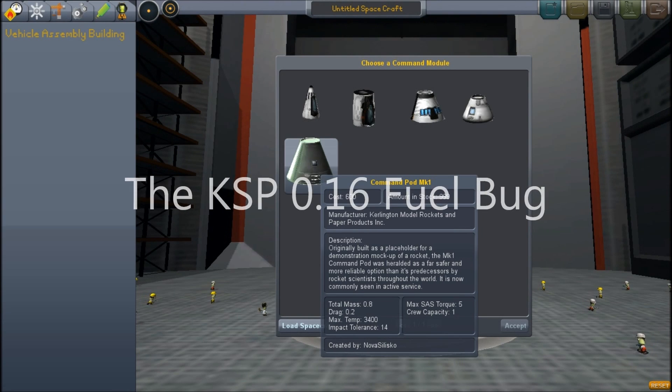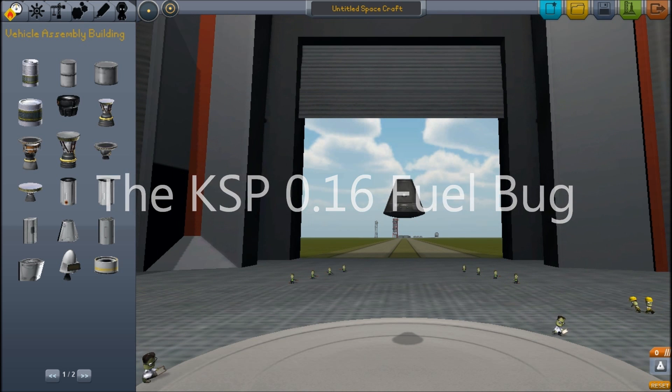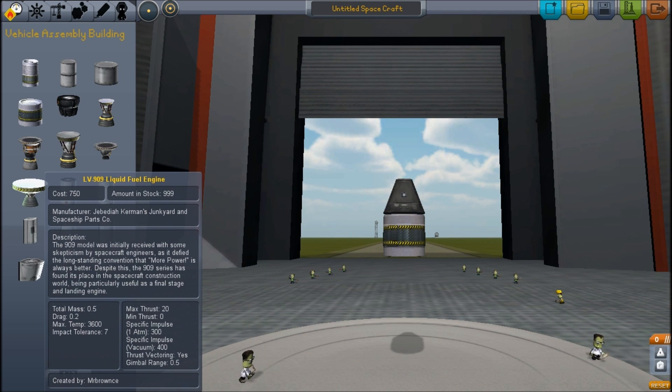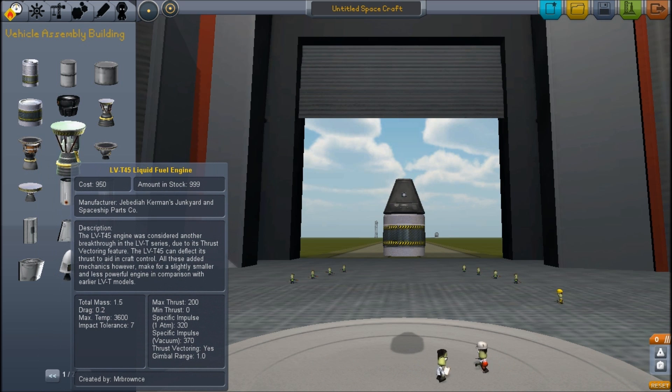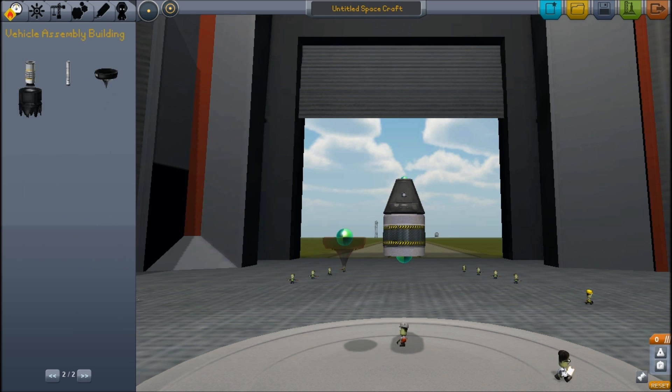Hello, it's Scott Manley here, and today I'm going to present to you the only spaceship you ever need in Kerbal Space Programme 0.16. Now we're in the vehicle assembly building, and we are putting on a capsule, a small fuel tank, and now we're looking for an engine. I like the aerospike — it means that both ends of my spaceship are pointy.